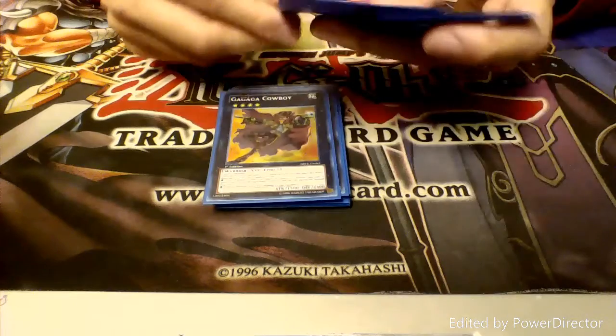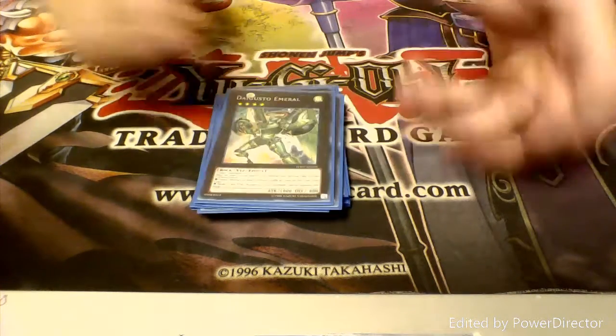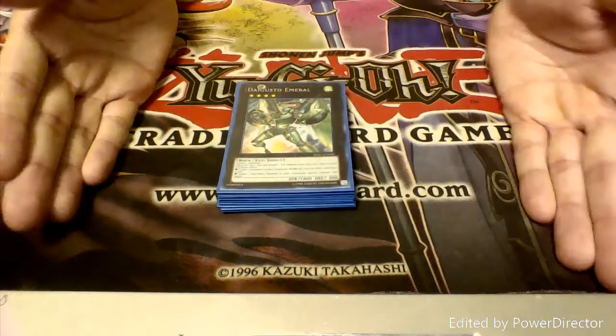Then we've got Abyss Dweller. For rank 4 we have Gagaga Cowboy, Castel, Excalibur Knight, Fist Dweller, and Digvorzhak Emerald. We run Digvorzhak Emerald so we can cycle back whatever Gagagas we need — mostly Sister.